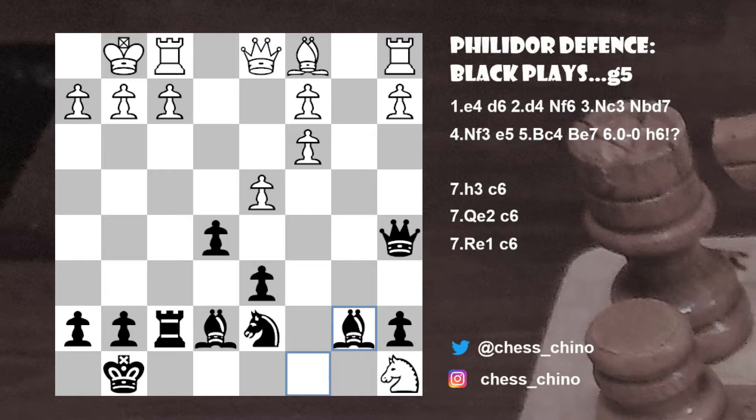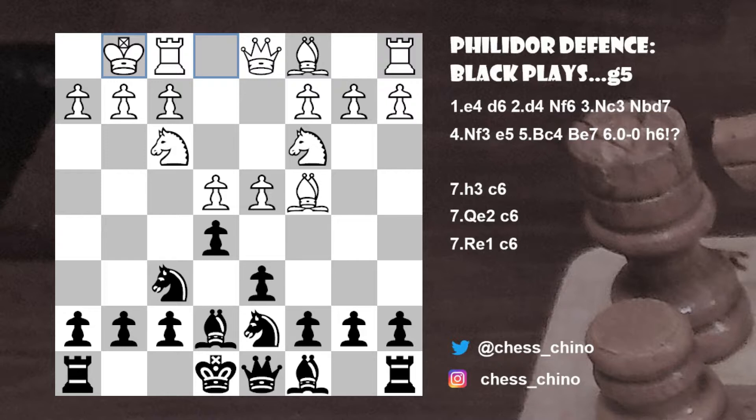Now, back to the main line after bishop to e7. Castles kingside is the main move for White. But here I prefer to play h6 instead of the commonly played c6. This rules out knight g5 once and for all. The key moves for White in this position are h3, rook to e1, and queen to e2. It's important to note, however, that h3 would usually be combined with rook e1 and/or queen e2, so h3 has no independent significance.